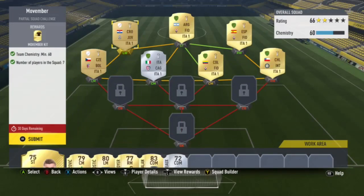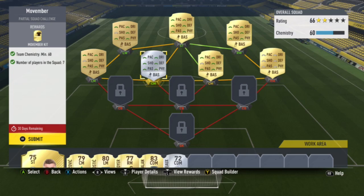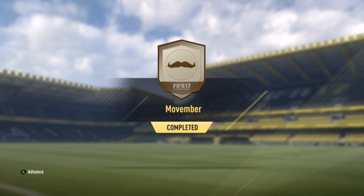You can use bronze or silver players — as you can see I've used a silver player — but you do need to make sure you get 60 chemistry. Loyalty bonus is helping me out a lot because a lot of them are packed, but if you get perfect links or everyone in the correct position, that should help you get 60 chemistry easily.